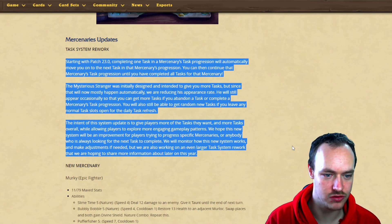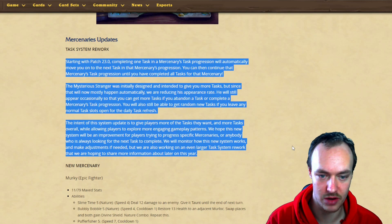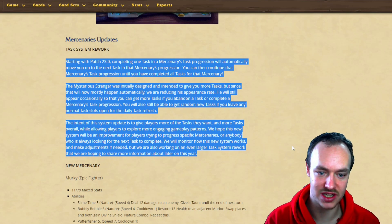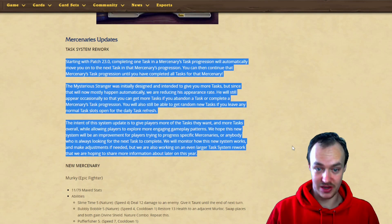The mystery stranger was initially designed to give you more tasks, but since that will now mostly happen automatically, they are reducing that appearance rate. It will still appear occasionally so that you can get more tasks. If you abandon a task or complete a mercenary task progression, you will also still be able to get random new tasks if you leave any normal task slots open for a daily task refresh.